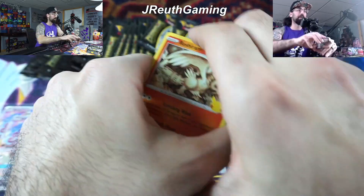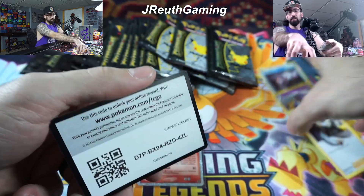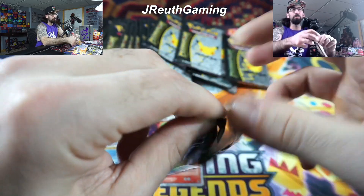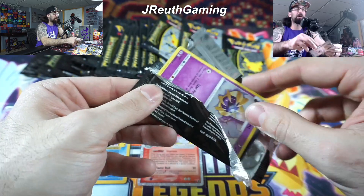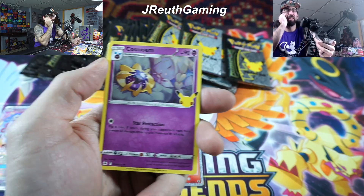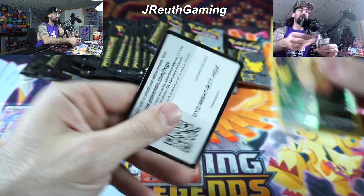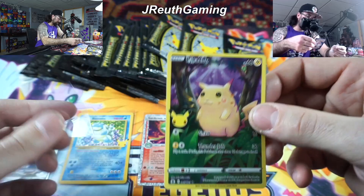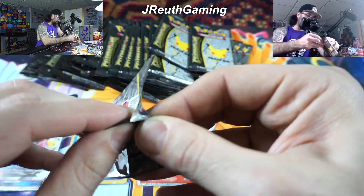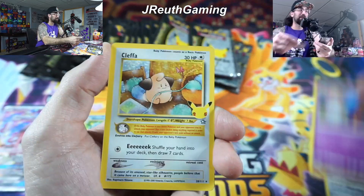Nothing that time. I would love to hit the Venusaur and Charizard. The golden Mew though is really cool - I think we've hit that about three times. It's always an exciting card to pull - it would be the last card in the pack too. Definitely keep an eye out for that. That was actually the first big card we hit when opening Pokemon Celebrations. The first opening we did, we started out hot with the Mew - I was losing my mind over it. You don't expect it.